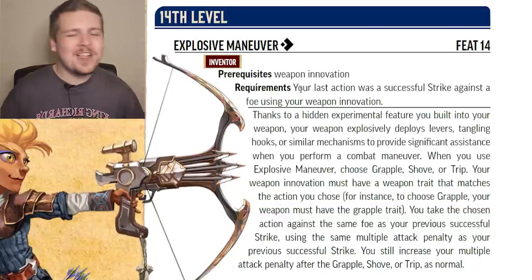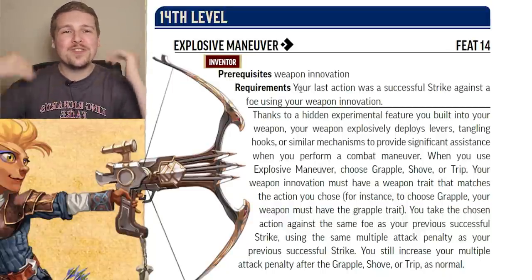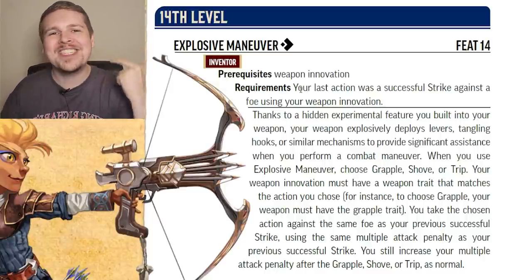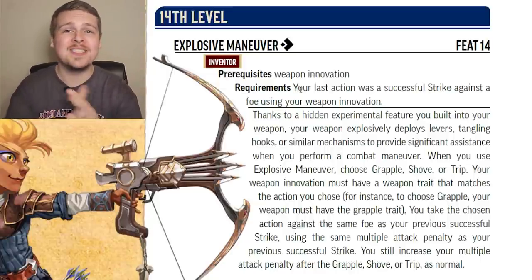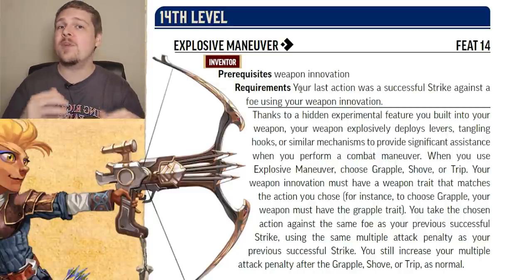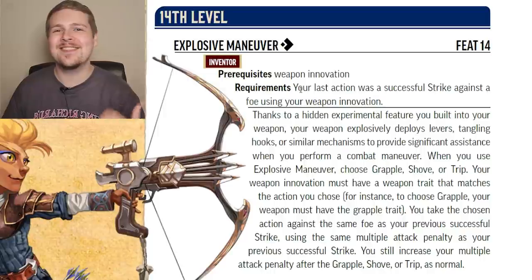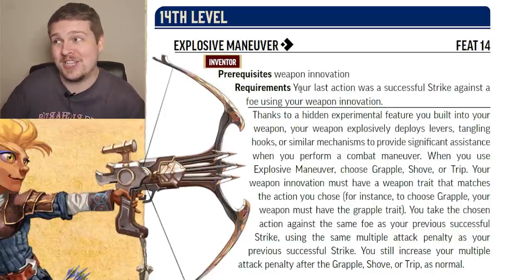Explosive Maneuver is specifically for the weapon Inventor. If your last action was a successful strike against a target, for your next action you can grapple, shove, or trip them at the same multiple attack penalty. There is a restriction: you can only select a maneuver of which your weapon has the trait. If your weapon only has the trip trait, you can only trip with Explosive Maneuver. The biggest downside is that it doesn't let you use your Crafting check to perform the maneuver, but that might have been actually a little overpowered.